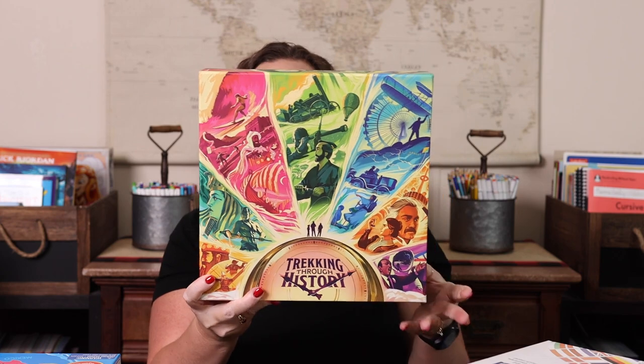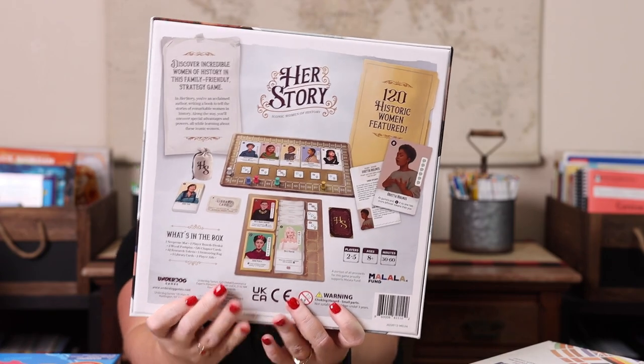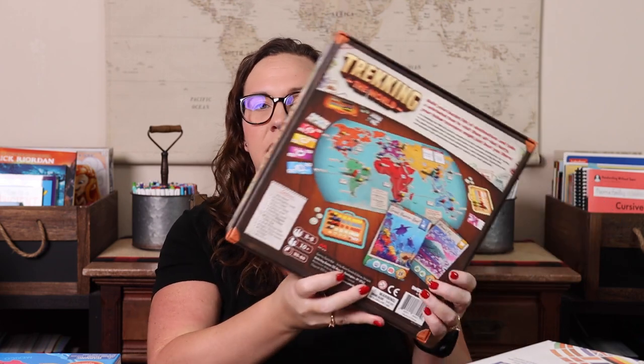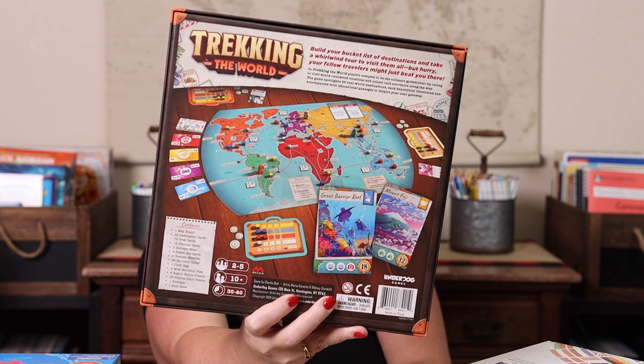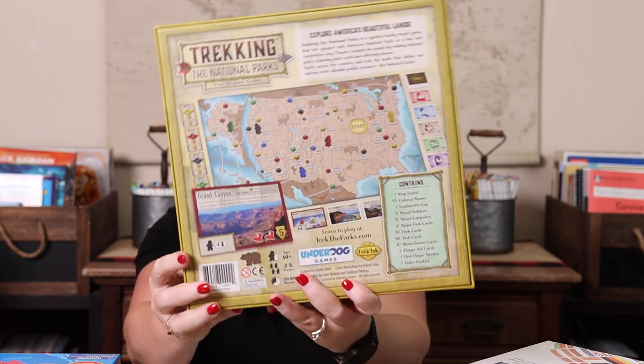Another one from Underdog Games is Trekking Through History. You play over a couple of different days and each day you're trekking a little further back in time. It's two to four players, ages 10 plus, 30 to 60 minutes. Just the pieces of the games themselves — the quality — blows me away. Then there's Trekking the World, also ages 10 plus, two to five players, 30 to 60 minutes. It's a great game for older kids — I'd say definitely nine to ten and up because it's longer gameplay, but it is so beautiful. Everything is so nice to handle and it plays very well. And last from Underdog is Trekking the Parks, because obviously we love national parks.